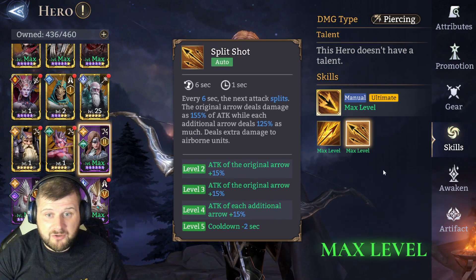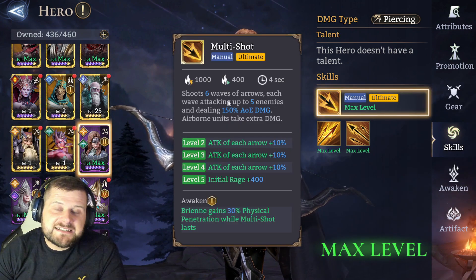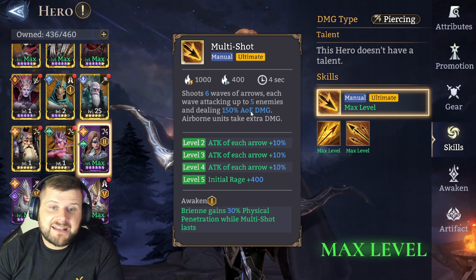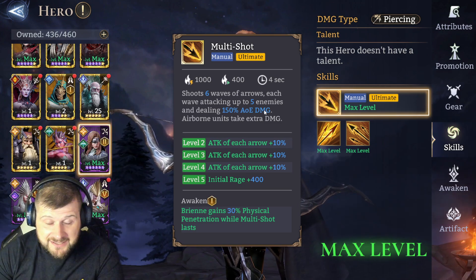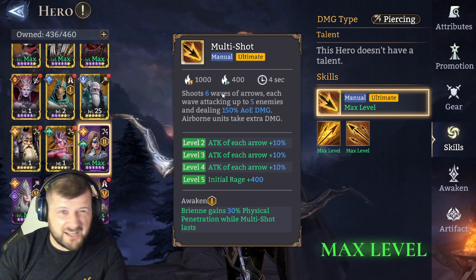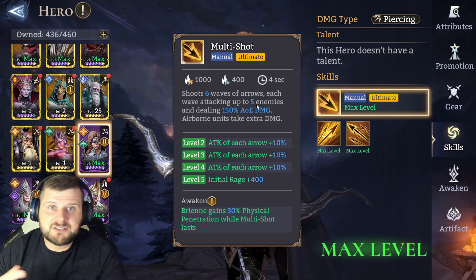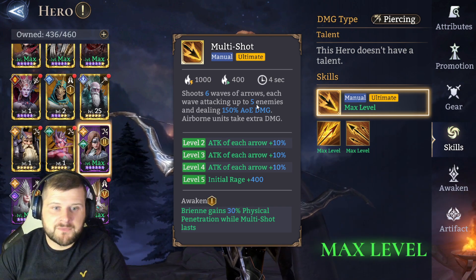The manual ultimate — Multi-Shot — is really big damage. It shoots six waves of arrows, each wave attacking up to five enemies and dealing 150% AOE damage to each enemy hit. That's near-instant death for those five enemies in blissful fire. If one dies, it moves to the next. Airborne units take extra damage.